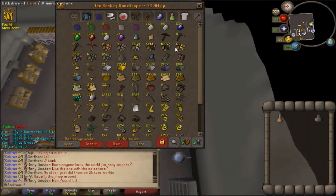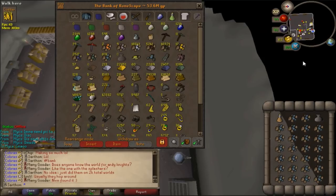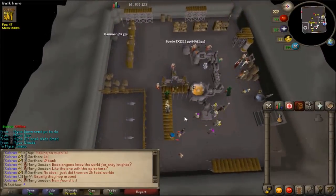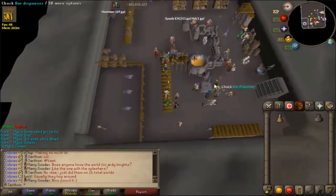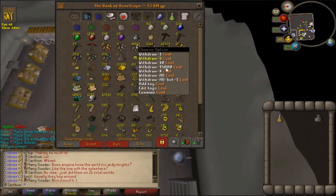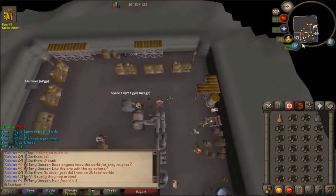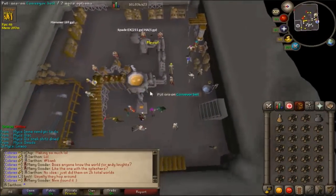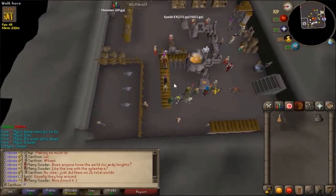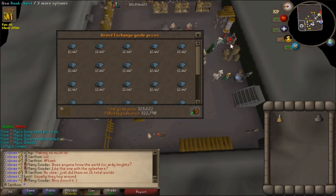I unfortunately didn't catch this on video, but I actually just got 85 smithing, which is great because now it means I can smith Runite ore, and it looks good. I have no idea how much ore I have and if it's enough to get another level, but it is really exciting to know that I can do Runite bars now. I have a lot of them to do. 1,300 XP drop — that's pretty good. It's kind of like gold ore, but it takes much longer because you have to have more coal, but that's so nice. A full inventory of that is like 300-something K. That's amazing.